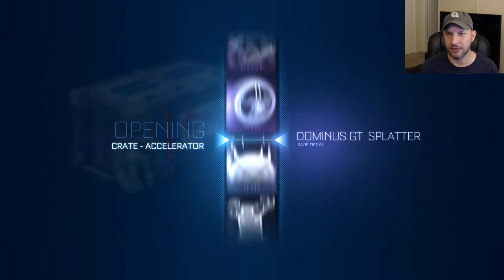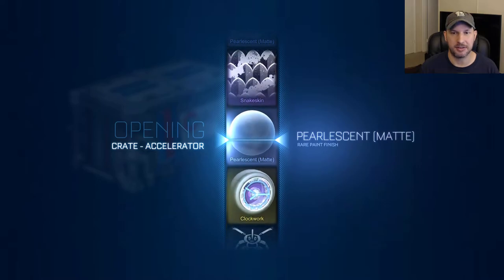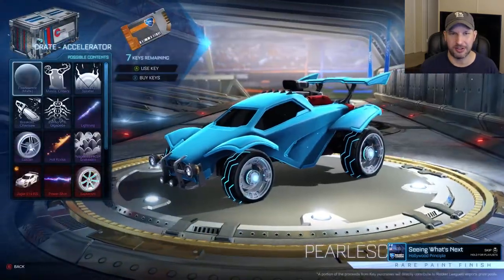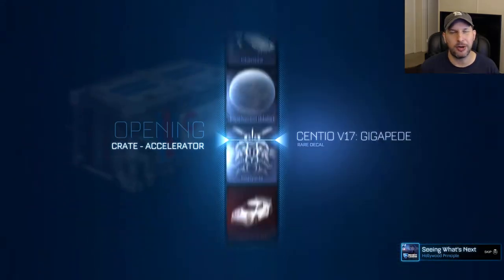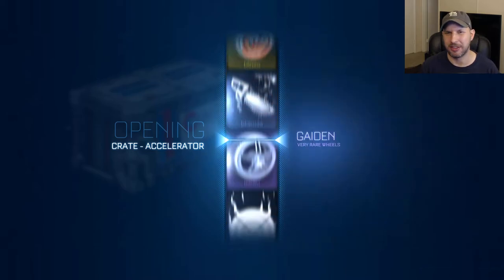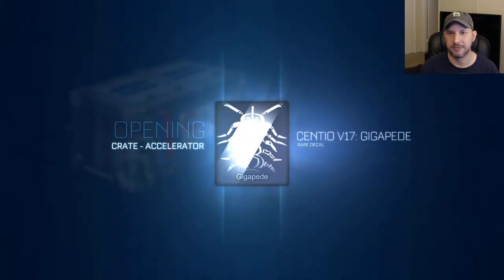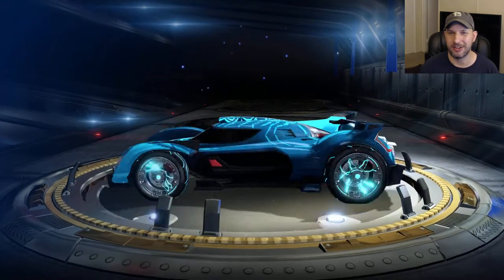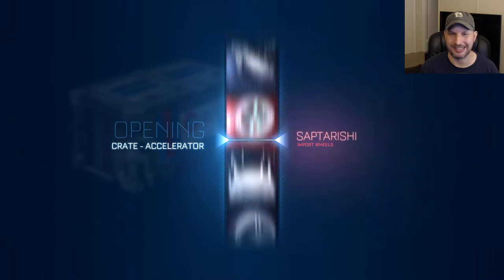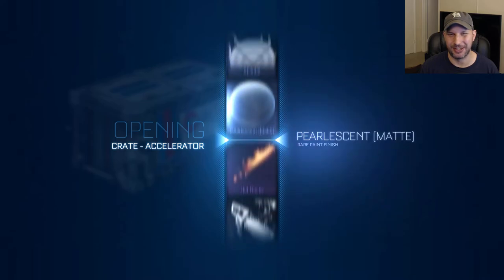What's coming up next? We have a pearlescent. Maybe we'll get three trade-ups. I haven't been really keeping track of how many rares we got. I don't think I'll trade up any of the painted decals though, because right now while the crate's still fairly new, I can maybe trade those for a key — to the right person. Finding the right person for a Centio decal might be tough — it's not the most popular import car. We only have two crates left.